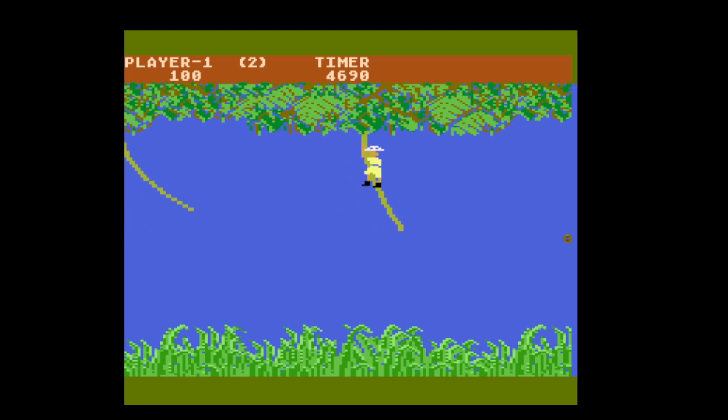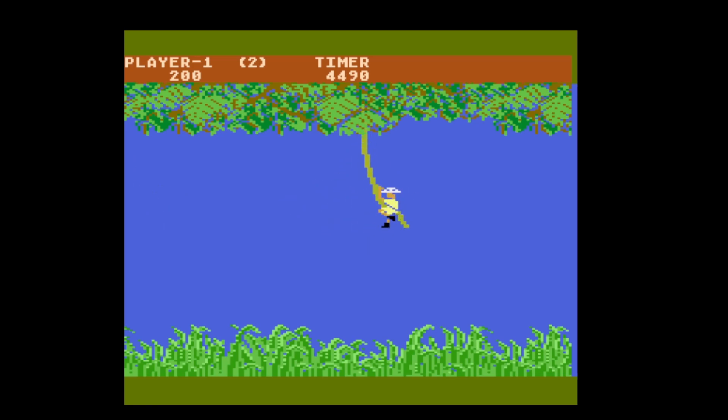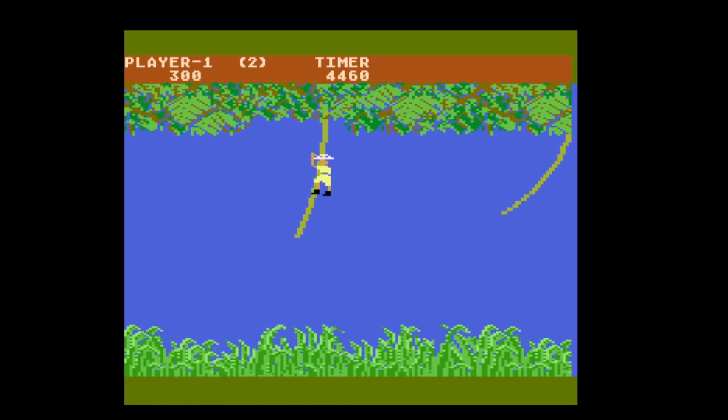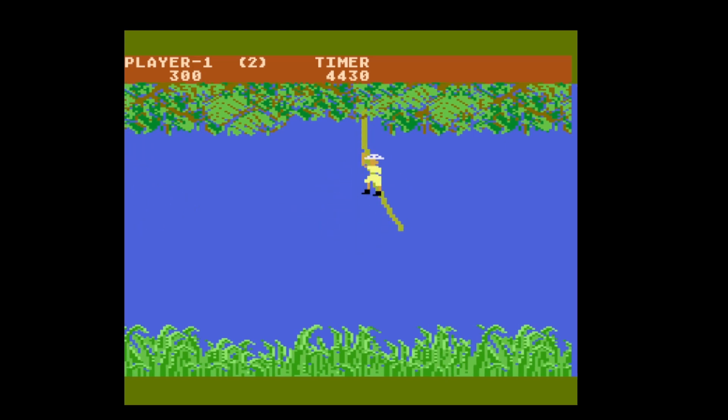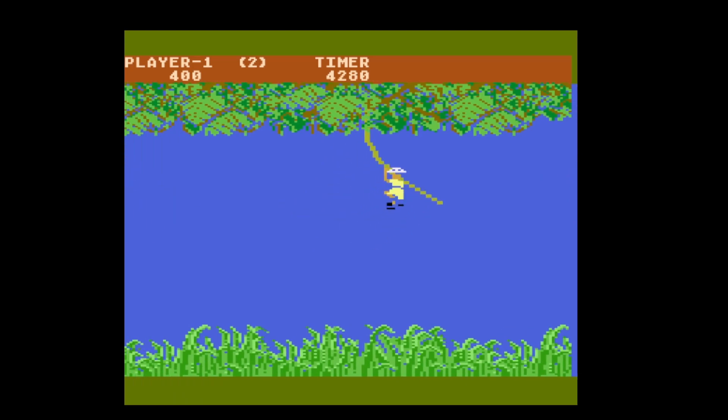You'll notice he is quite high up on the rope. You can't ascend or descend the rope — as far as I can tell, up and down does nothing, and neither does left and right — so you've got to get your timing right depending on where he is on the rope at that particular moment. Being further down makes it easier. He's further down this time — yes, got it! The higher up he is, the less chance you've got of grabbing the next rope, so you've got to be careful with your timing.